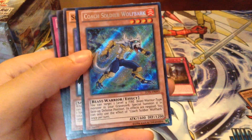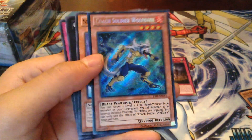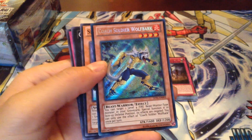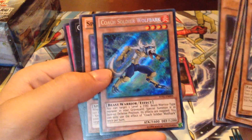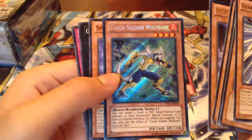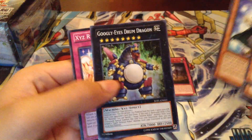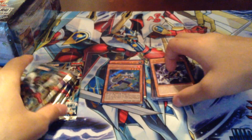I can finally use him on my Fire Fang deck. I'm not sure if he's still worth a lot, though. He's probably worth at least $30. I'm not sure if he's still worth the $65 like he was when he first came out, but yes — that's good. Code Soldier Wolfgark, very nice pull. That right there, I don't even care what I pull now. I think it's the most expensive card in the Judgment of the Light set.